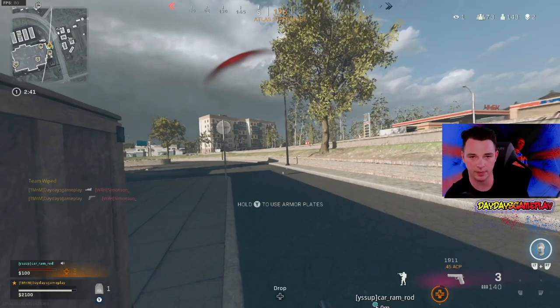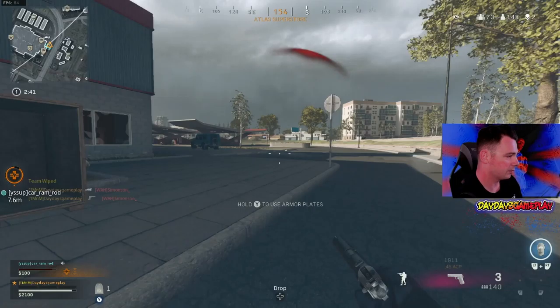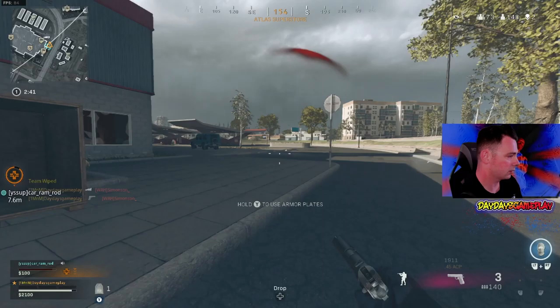I slide cancel over to the left and immediately check if he runs there — he's not there. Now I've got a choice: I can try to plate up with one plate and risk getting shot anyway, or go for the last hope fight. I gave up on plating, slid to the right hoping to fake him out, knowing he just saw me go to his right. I fake him out and come back to the right — he's not there. Notice how I immediately went to aim when I did that.